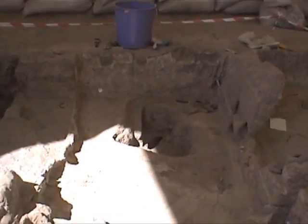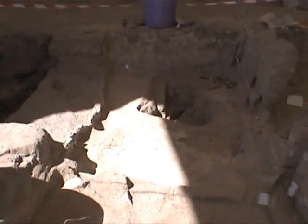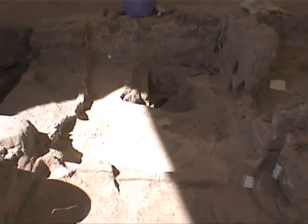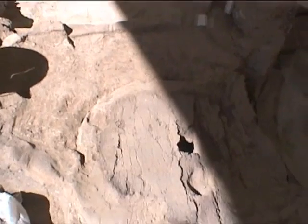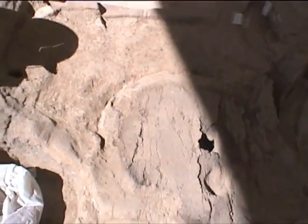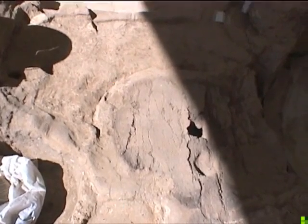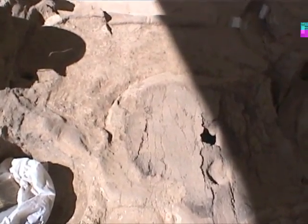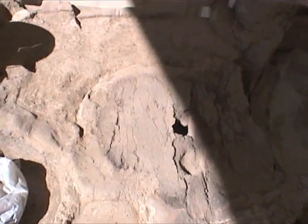Up here in the northern end, Başak finished cleaning out — or clearing — that platform. Down here they were excavating this very nice oven, which is coming out to be really very beautiful, almost a horseshoe shape by the looks of it. I can't really see it well with the light here, but we'll do this tomorrow as well.